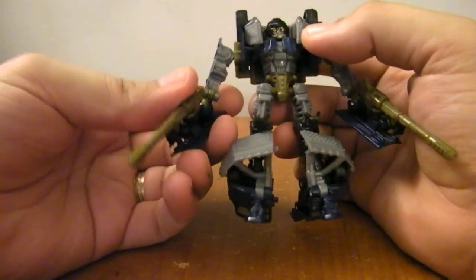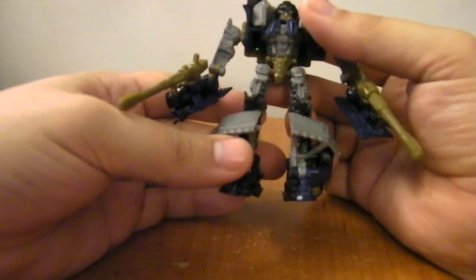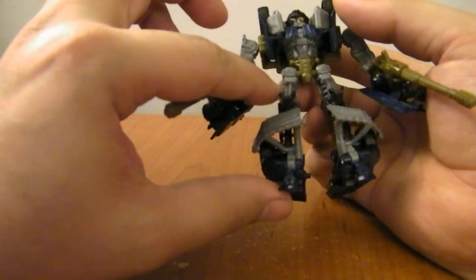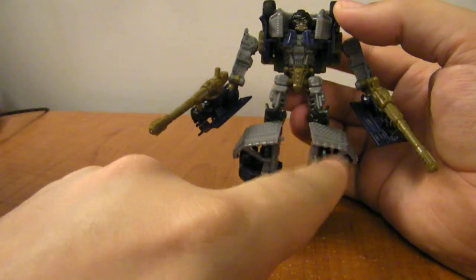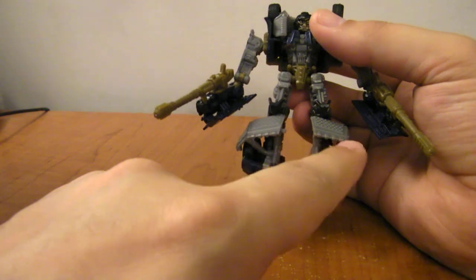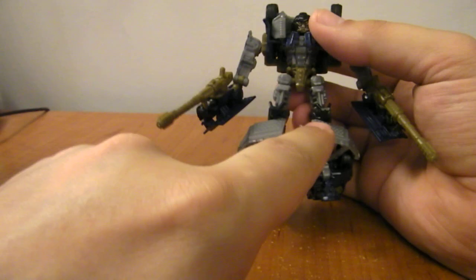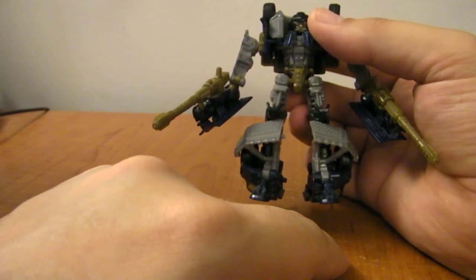I don't know what was up with that. I didn't buy an Iron Man 2 War Machine because I decided I'll buy Scattershot and review him — he looks like he might be okay. I don't know what the hell I was thinking. About the only thing I like about him is this dark gray color on the plastic — on his legs, his chest, and the plow bit. I really wish they'd used this color instead of the kind of ashy tan plastic they used for his legs and feet.